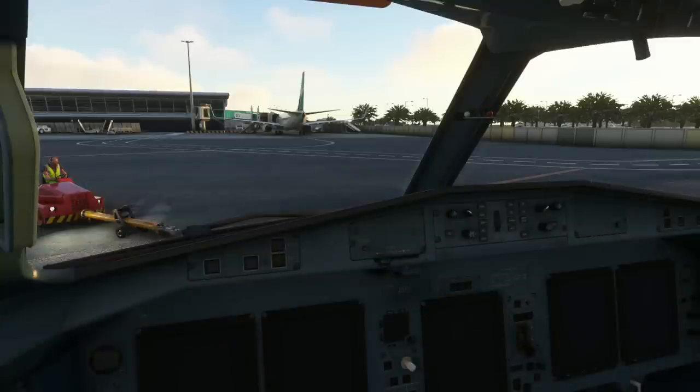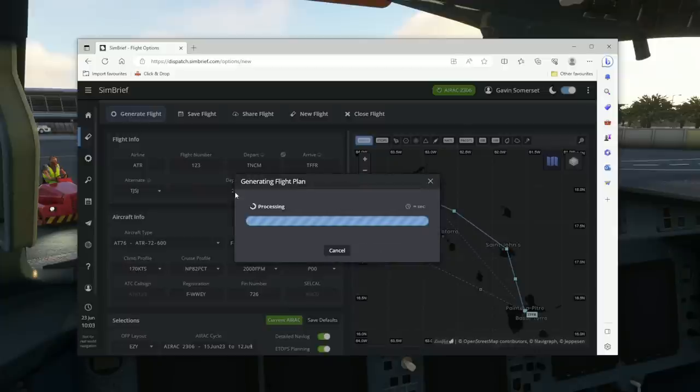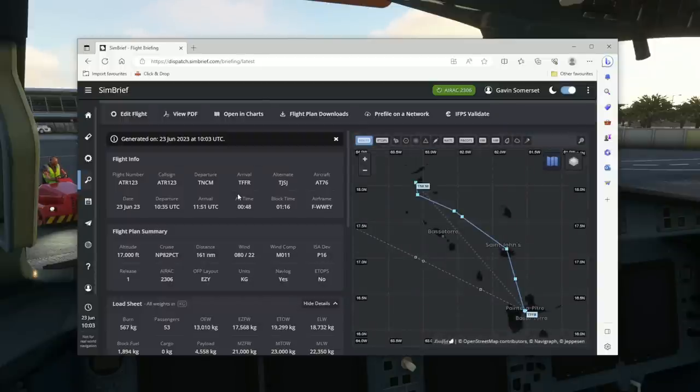Now on board, let's first have a look at the Simbrief integration. I've just gone and created a quick flight plan. If you haven't already got an accurate Simbrief profile for the ATR, you can download one from our Discord server available in the Pilots Briefing Room — there's a link to that in the video description. I'm going to quickly generate this and then move to our EFB to have a look at how that integration works and how well it imports all of the waypoints.